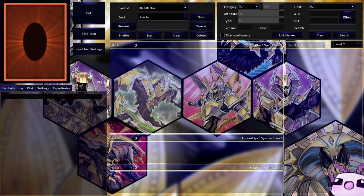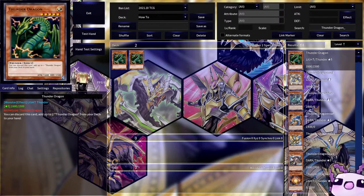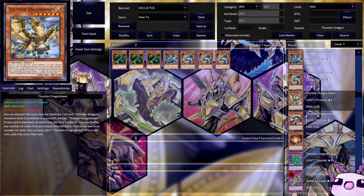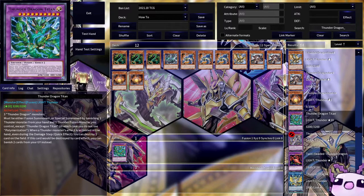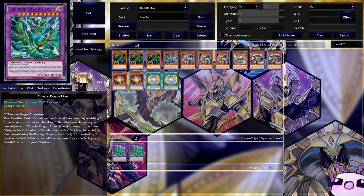Thunder Dragon is just a deck based around the Thunder Dragon cards. So we're definitely gonna need three Thunder Dragon, one Duo, then triple Dark, one Hawk, triple Roar, double Dark, double Matrix, double Titan, and double Fusion. That's pretty much the whole standard package.